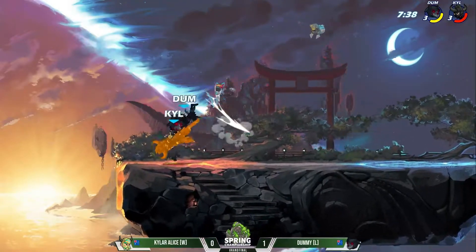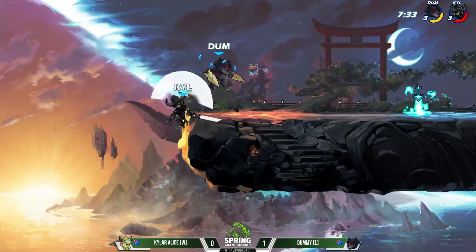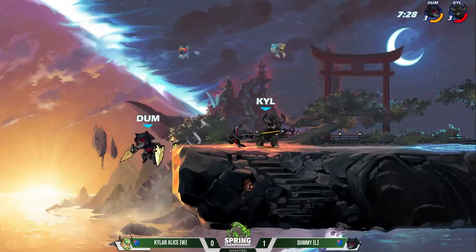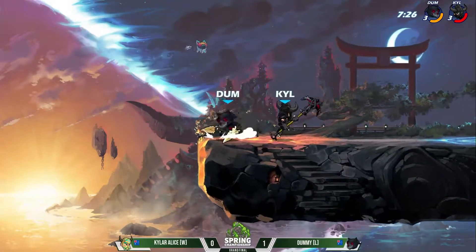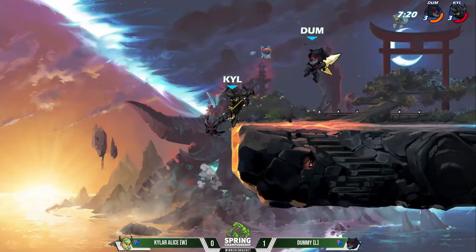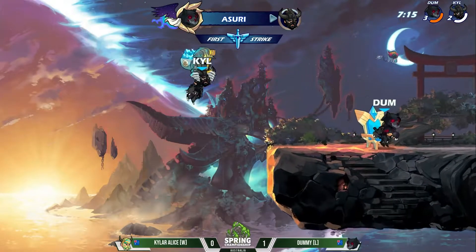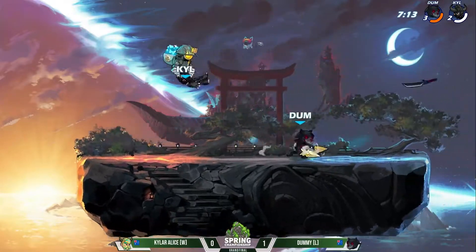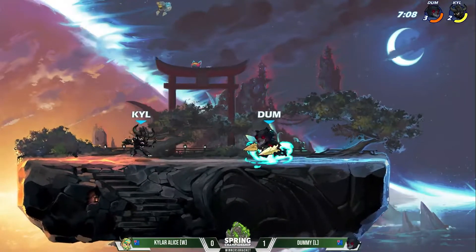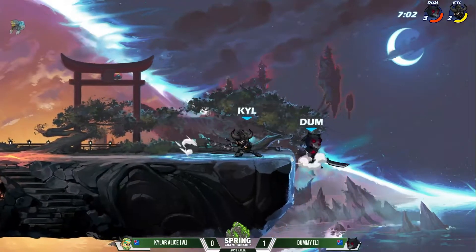So going into this, even if he loses here, he's got a lot of games and a lot of room to think about what he wants to play. Definitely a lot of opportunities to adapt considering he has that upper bracket advantage. But Kyler Alice has taken a lot of damage already against Dummy. You're talking about that adaptation that he has, but Dummy already has found some for himself — he's getting these dodge beats consistently on Kyler now. Side air is going to send pretty far, but that side air is not a KO option on the Katars unless you are offstage.